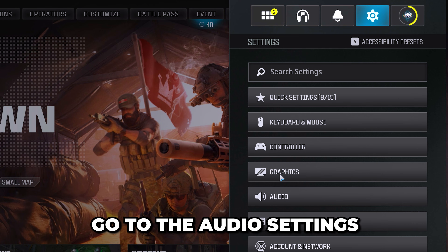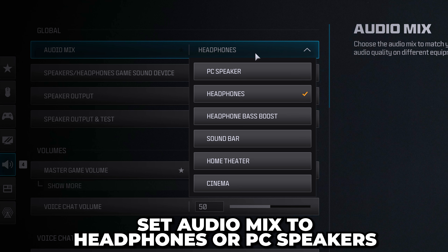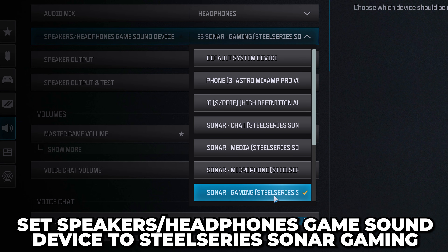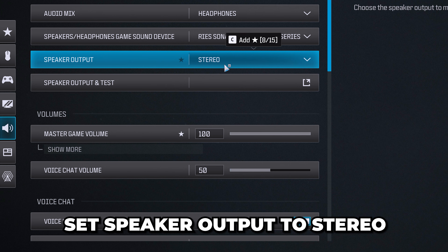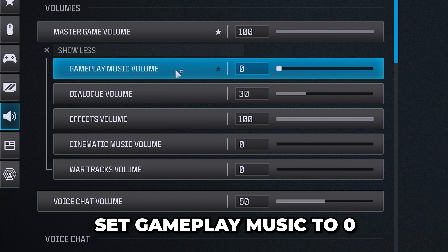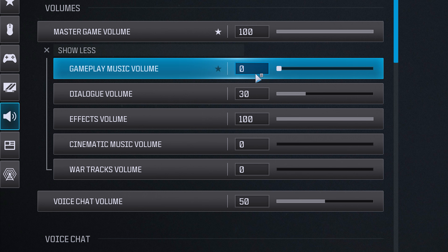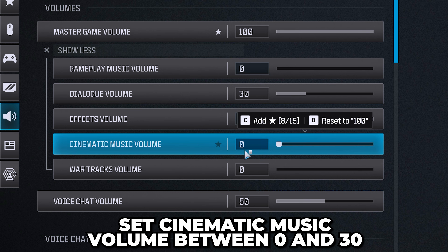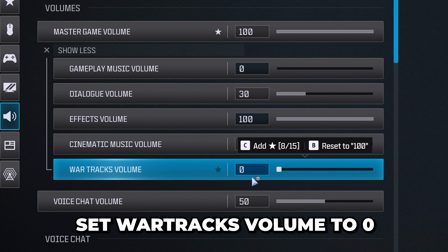Open Warzone, then go to the audio settings. Set audio mix to headphones or PC speakers, then set the speakers/headphones game sound device to the SteelSeries Sonar gaming option. Make sure speaker output is set to stereo, then head down and open the volume settings. Now set gameplay music to zero, dialog volume to your preference, effects volume to 100, cinematic music volume to somewhere between zero and 30, and war tracks volume to zero.